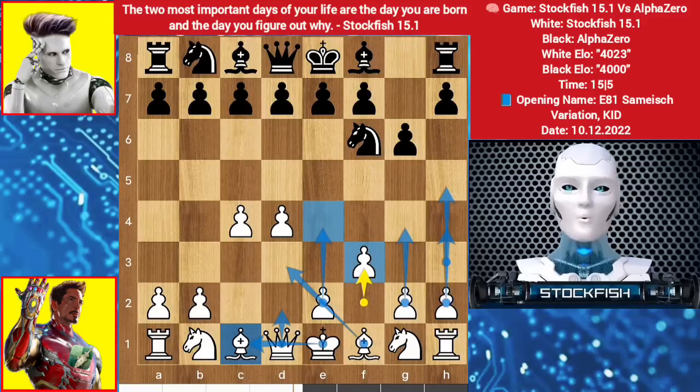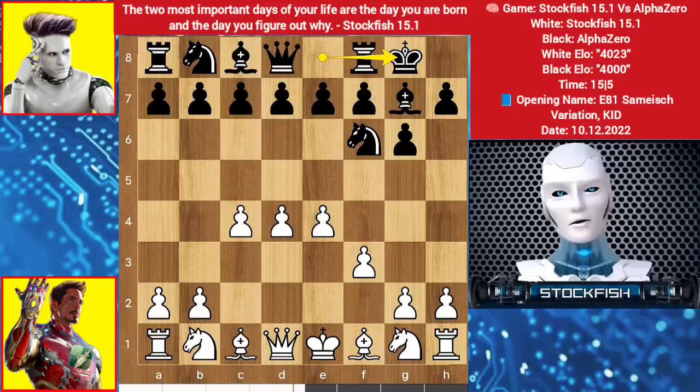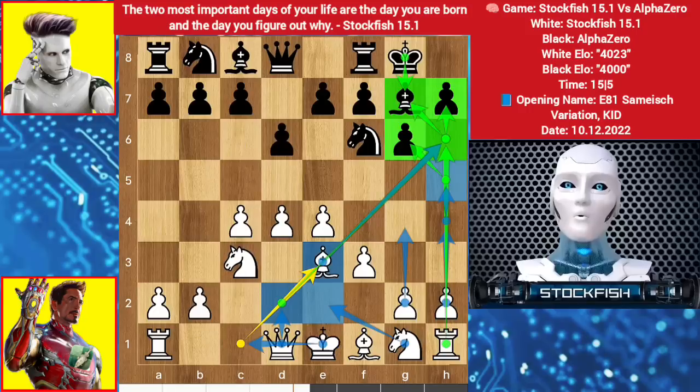AlphaZero responded with bishop g7. We have e4, short castle by AlphaZero, knight comes to c3, AlphaZero played d6, bishop goes to e3. I want my queen up, long castle, knight here, and g4, h4, h5. If the position gets closed, bishop here in the long term. If I successfully open up the position — takes, takes, queen here — the position will be worst for AlphaZero.